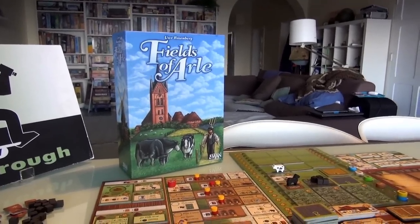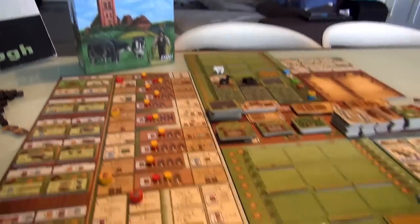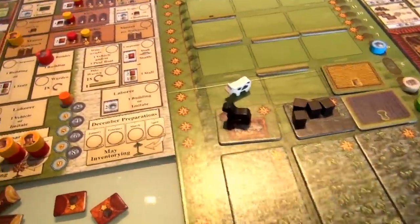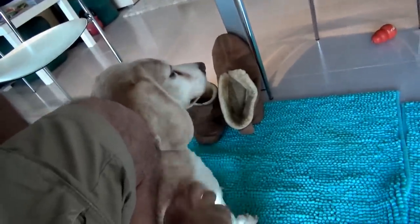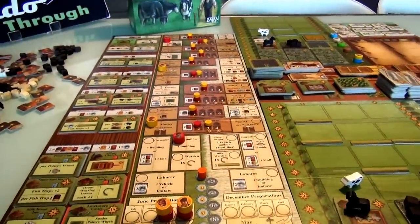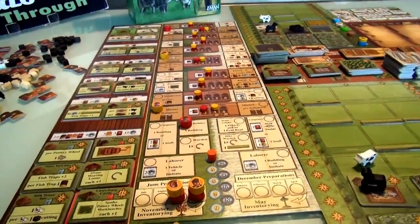Hey everybody, welcome back to the fields of Arla. Let's get back to those fields. I've got to apologize up front for any glare you're going to see - it's getting kind of stormy out. It's actually so bad that Tula down here is terrified. She's just down here shivering; I don't know if you'll maybe hear some thunderclaps every once in a while. It's starting to get a bit dark in the middle of the day, so I had to turn the lights on. Anyway, let's keep going.